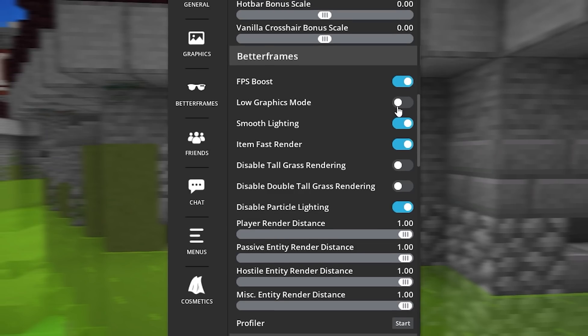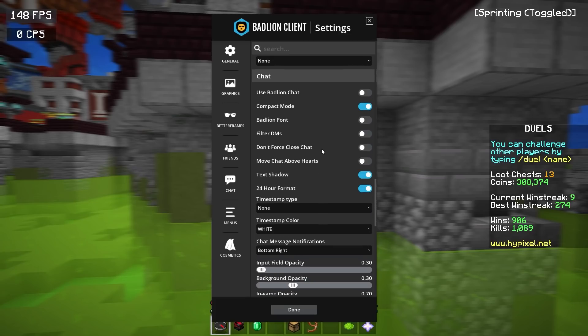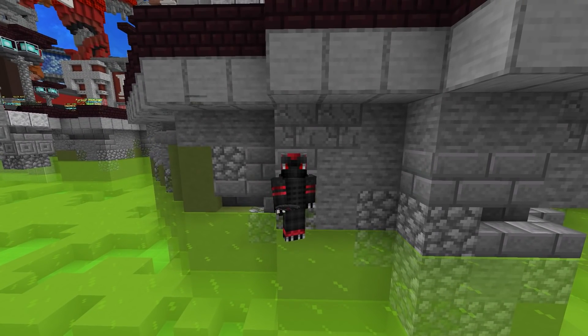You also have the Friends section and Chat, which I don't really like messing with. I hate it when clients purposely change the way the chat looks — I think some things in Minecraft, like chat, should stay pretty natural. Anyway, that's enough of me going through this client; let's really try it out in game.